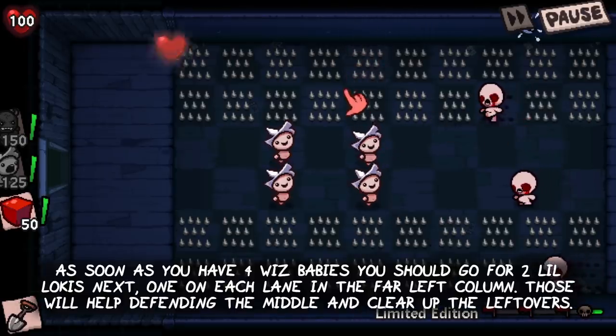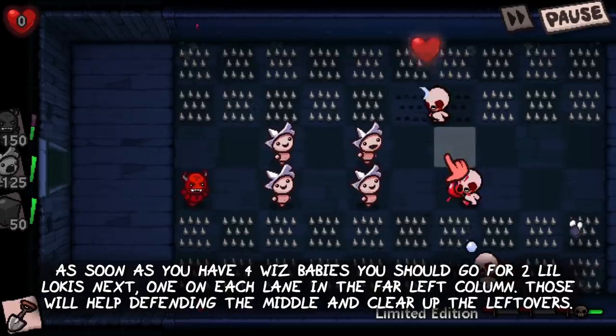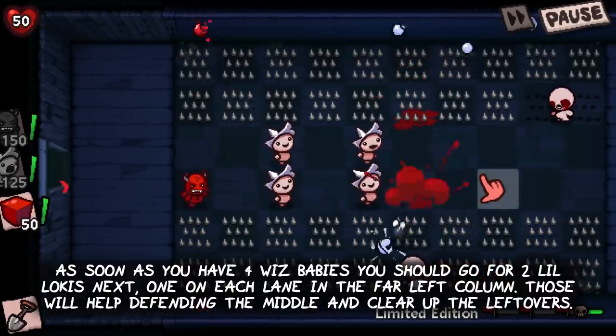As soon as you have four Whisp Babies, go for two Little Lokis next — one on each lane in the far left column. Those will help defending the middle and clear up leftovers that made it past your Whisp Babies.